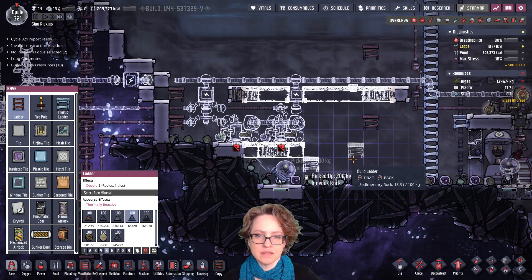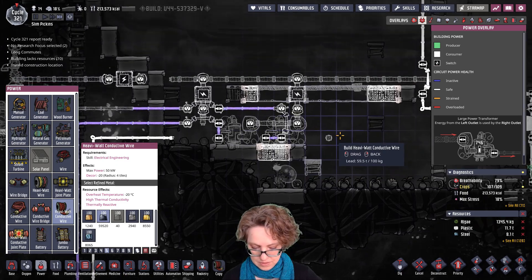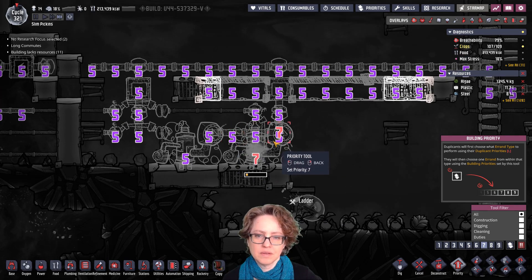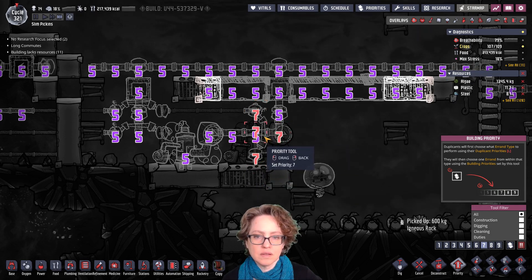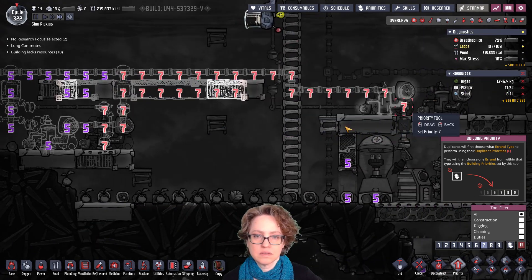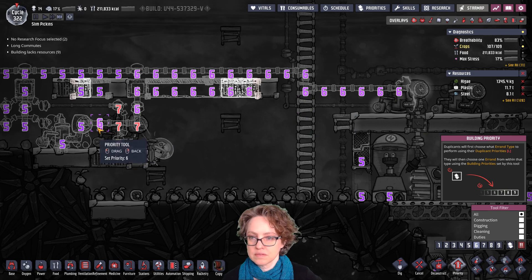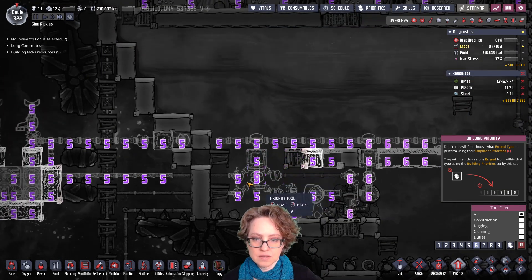For now I'm just going to go like this on these floors. Now can I manage to prioritize just our project? Probably not, but we can get pretty close here. Let's go like this. Okay, all of those should be okay. That's a six.